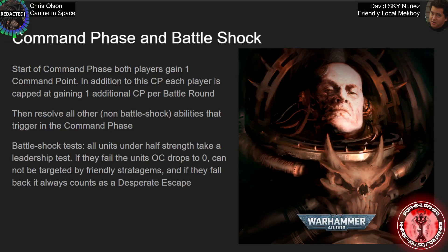The biggest thing here is that under half-strength applies to single models like vehicles and monstrous creatures — they just count the number of wounds instead of the number of models for those single model units.